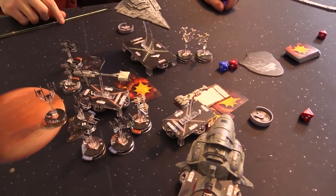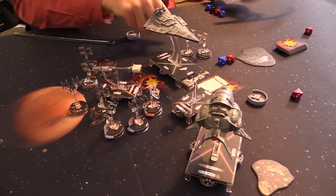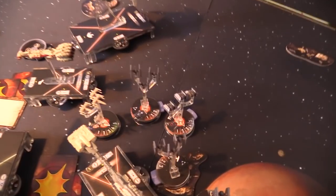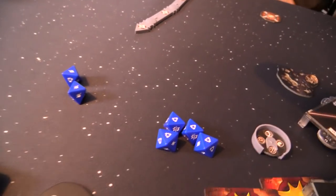Finally the Star Destroyer has to move. It'll crawl forward at speed one — you can still shoot it with the B-wings, which is annoying. Let's move this Corvette out of the way. Wedge — what are you doing? Does Wedge have to shoot Darth Vader because he's in range? Yeah. Wedge gets six dice against activated Darth Vader — oh dear. Darth Vader still has a brace. Two damage — Darth Vader is down to one hit point, just like in the movies.